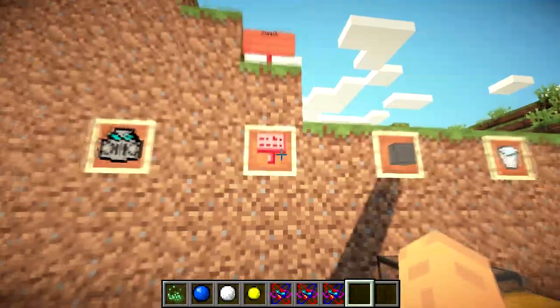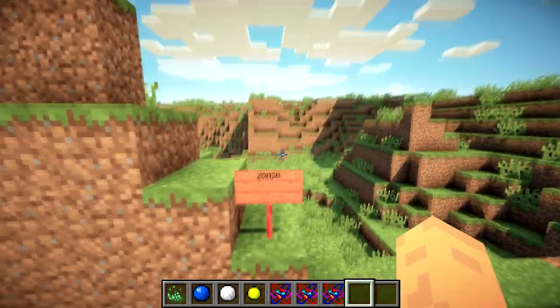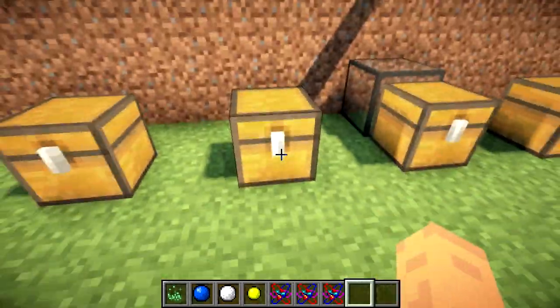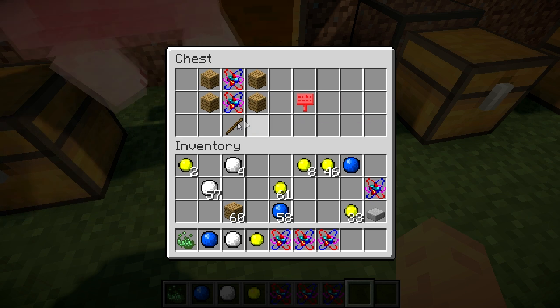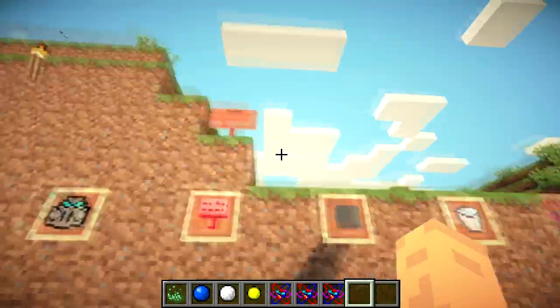One of my favorites is the neon sign. If it were dark you'd see it lights up very bright — about as bright as a torch or brighter. The recipe is two neons, two wooden planks, and a stick, and you get a neon sign that you can place around wherever you want.